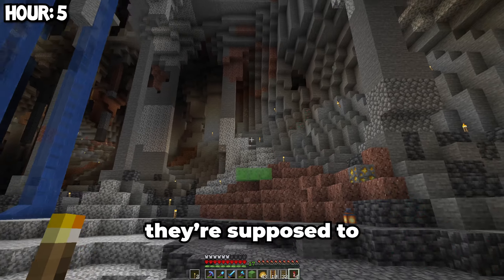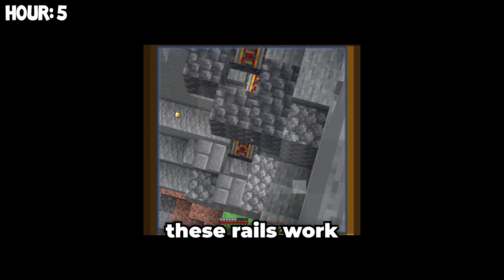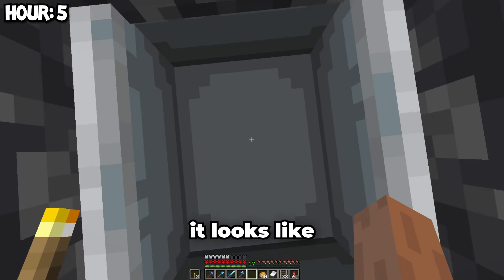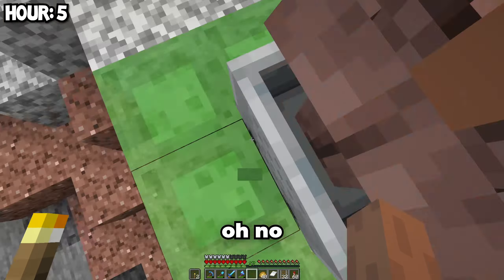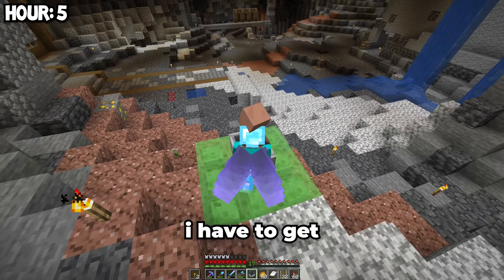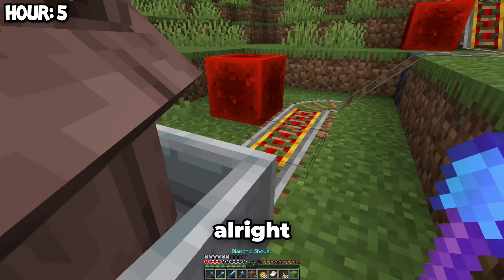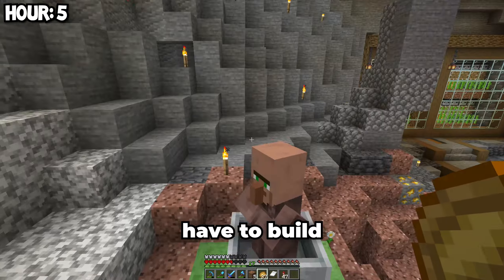They're supposed to land on this slime block, so let's hope these rails work and they don't die somehow. It's time to send them off and it looks like it worked fine. One of them died, so I guess I have to get another one then. Let's hope he doesn't die this time — and there we go. Now we just have to build the villager breeder.